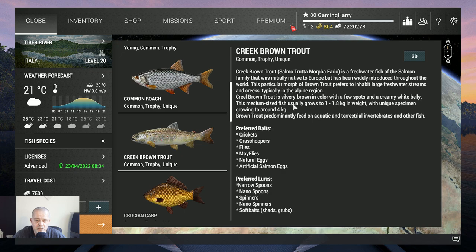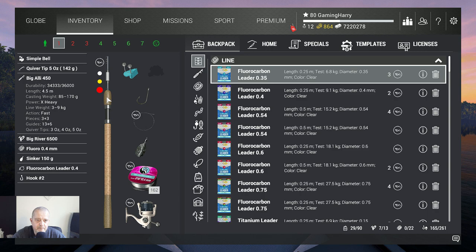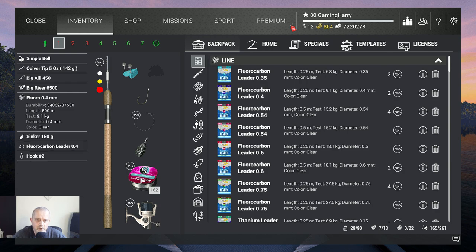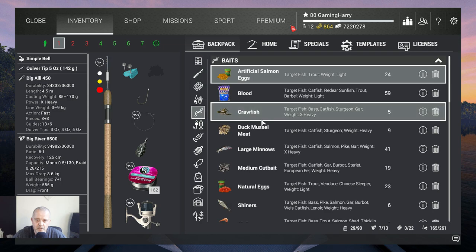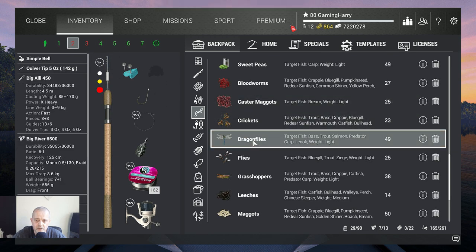Let's talk about what we are going to use. We are going to use the Big Alley 450, a 9 kilogram rod, with the Big River 6500 reel at 8.6 kilograms. Then fluorocarbon 0.4 at 9.1 kilograms, a 150 gram sinker, a carbon leader 0.4 at 9.1 kilograms, and a size 2 hook. The bait we are going to use is dragonflies.